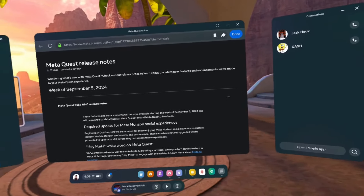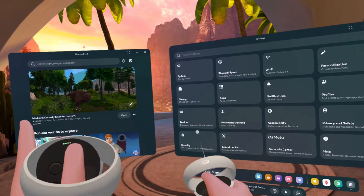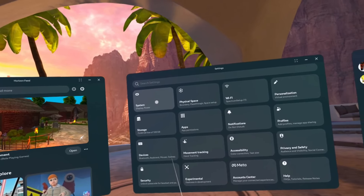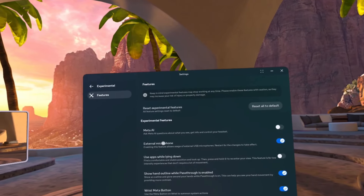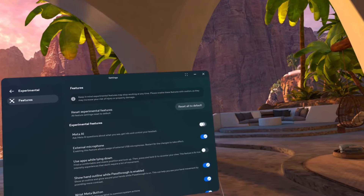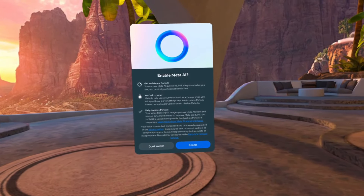Let's go into settings. The hand tracking going in and out from hand tracking to controllers is getting a bit buggy right now — probably because I'm recording. Let's see what's going on in experimental settings. Meta AI — ask Meta AI questions about what you see. I may have to restart it, let's hope not.